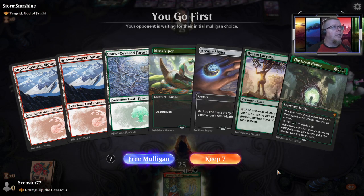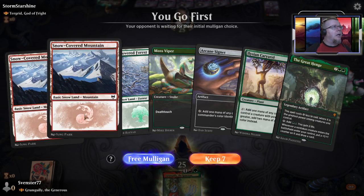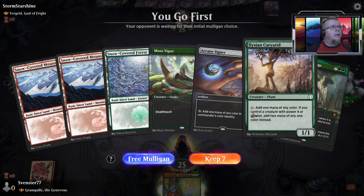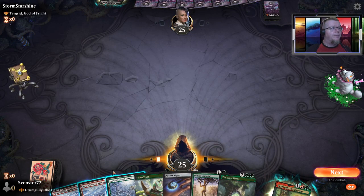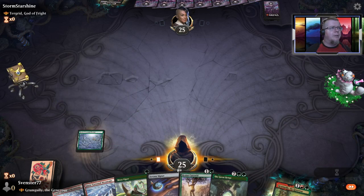All my brawl decks are gonna go away probably the 15th when they change everything. I've got three — my signet and him — so I'm really looking good as far as my mana generation is concerned. I'll start with a first so I can throw out my moss viper.